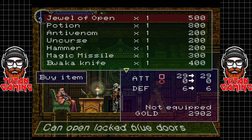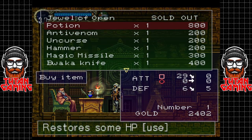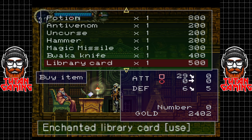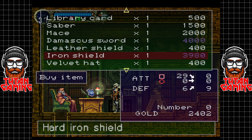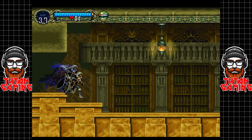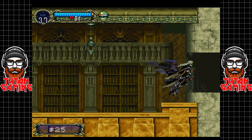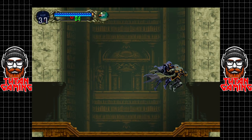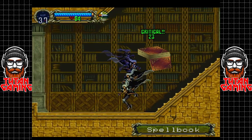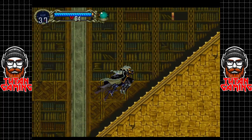We do need the Jewel of Open, which will allow us to open the locked doors. As you can see, potions and health items are incredibly expensive. He also sells a lot of items that we can just find around the castle anyway, so there's very little point in purchasing them. I will peruse his item list at some point and do a bit of research to see if there's anything worth buying — some of his items down the bottom are incredibly expensive.